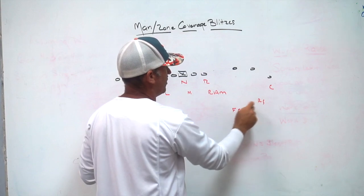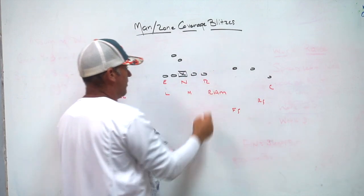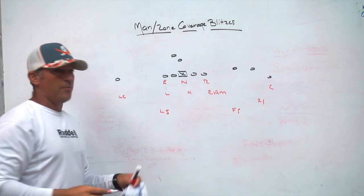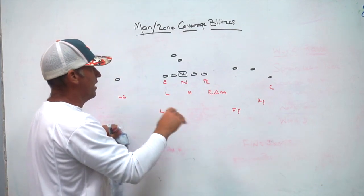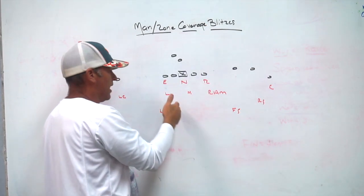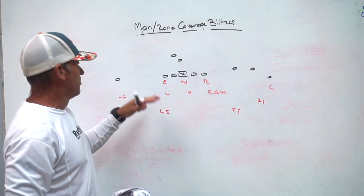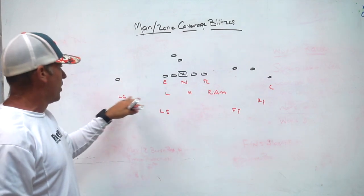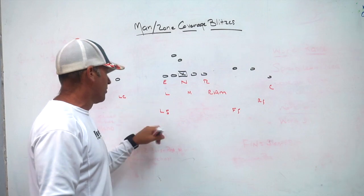Our apex linebacker becomes kind of the two-read player underneath who can't let anything out-leverage him. On the backside, this coverage gives you the opportunity to support single-side runs and bracket the single receiver — so you don't have to pull a backside safety to the front side of the three-by-one coverage to play a three-vertical. That allows you two-for-one coverage on the single receiver and some flexibility in how you handle the run game to the single side.